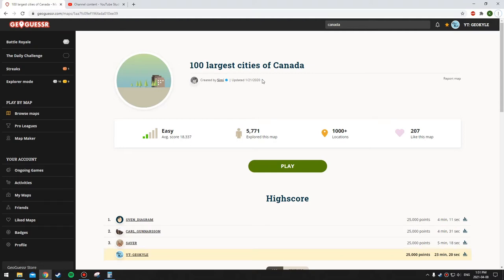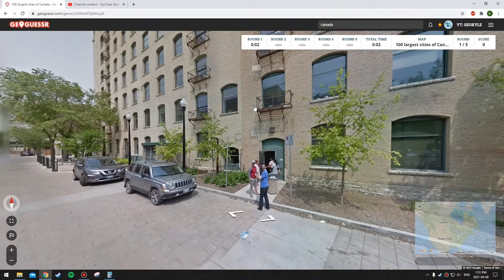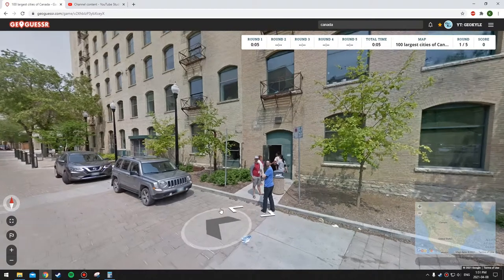I found this map today - apparently I've played it before but I don't really remember it. It's the hundred largest cities of Canada. I'm assuming they got the hundred largest municipalities in Canada from Wikipedia. I don't know how it's balanced or what types of rounds we get, but I'm going to do this with no time limit - I want to get a perfect score.